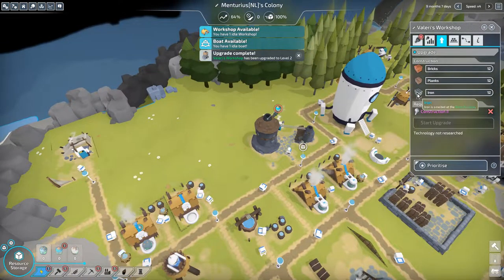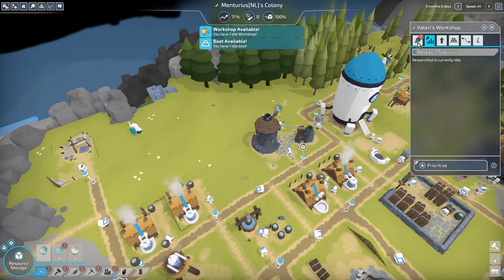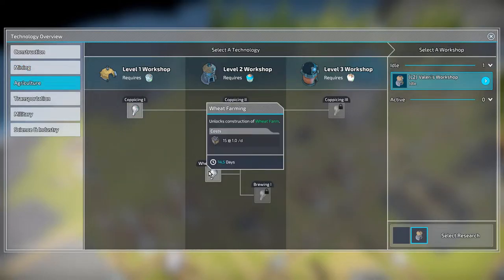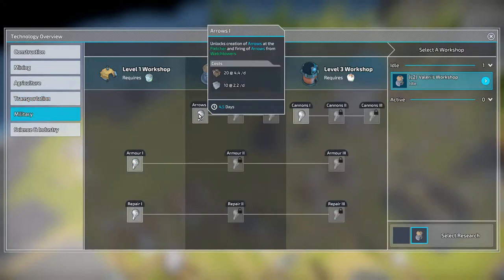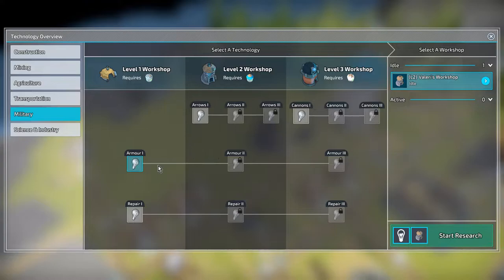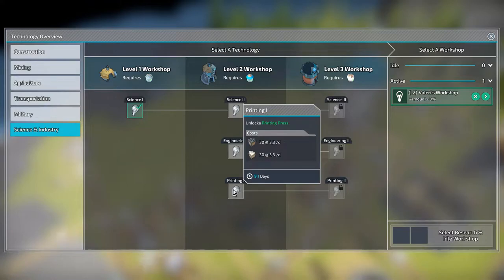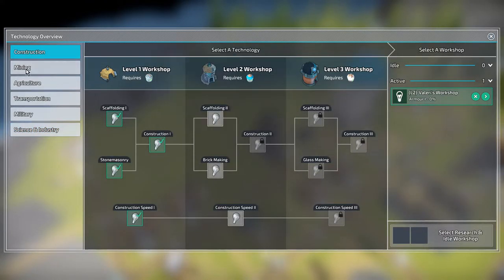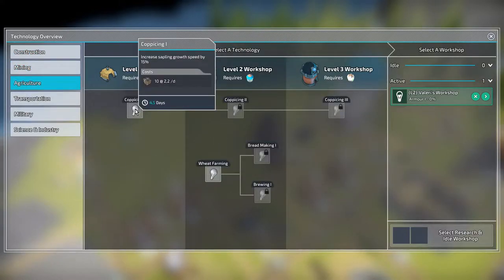Now I need iron - I can barely research anything. This needs tools and bricks, we don't have anything. This one needs planks so we can do the armor thing - let's just do that. This needs tools, tools, tools. So I guess we're kind of done with research for the moment at least until we get those resources.